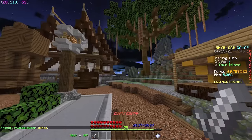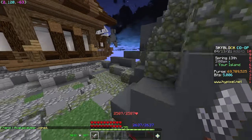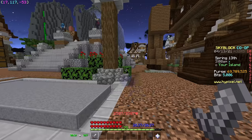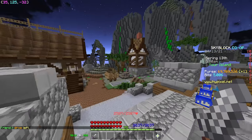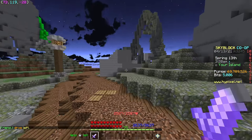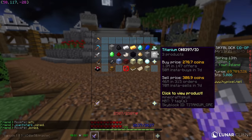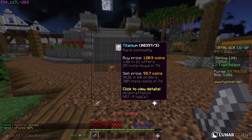Another flip someone showed me today is really low-key and undiscovered — titanium. Right now you can buy titanium for 99.7 coins and sell it for 120. Stay till the end of the video because I'm going to reveal one that is an insta-sell, meaning you only have to worry about buying and then insta-selling for profit.